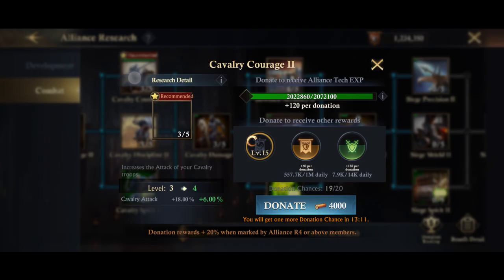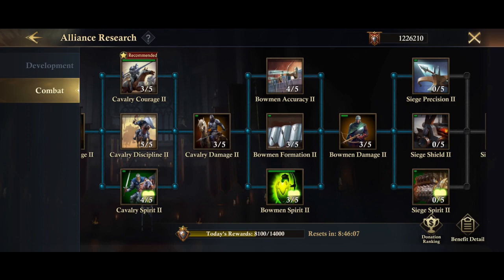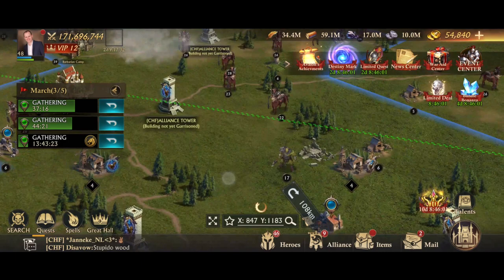You should also make sure you donate to your alliance tech — that's in the research section. Find the one with a star on it, as that's the recommended one and you get extra points for donating there. Click the donate button and keep doing it until you've maxed out your points.